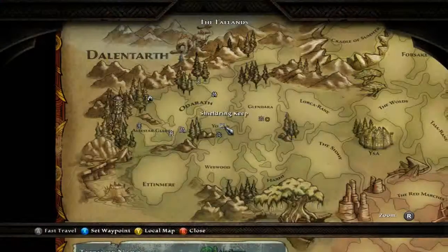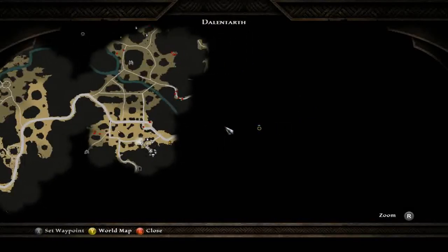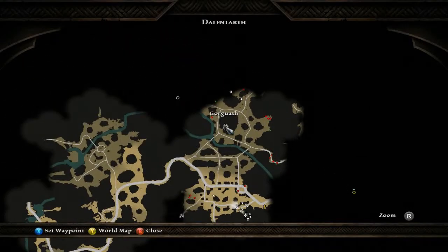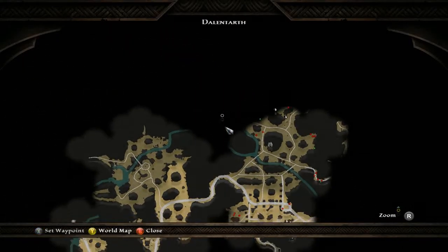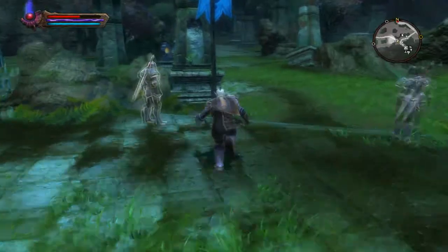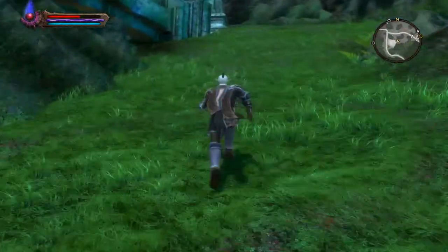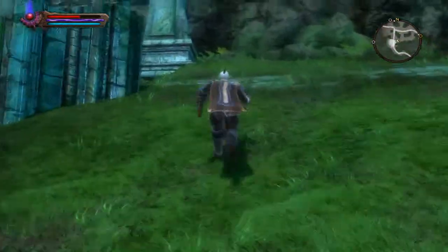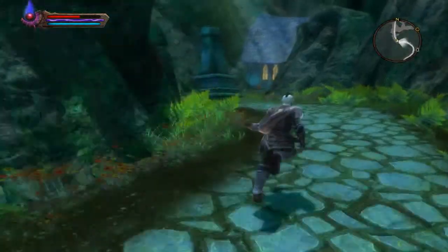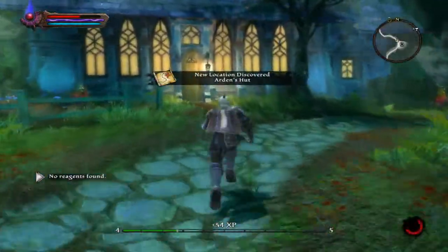We've got different quests all over the place now. We can go to the Overgrown Thicket, or talk to this guy and pick up that quest, or go meet Rendig in Didden Hill, or report the attack up here. But we're going to Arden's Hut first because that's the main storyline quest. Getting side quests out of the way early is just a bunch of free experience, so it'll help you level up.